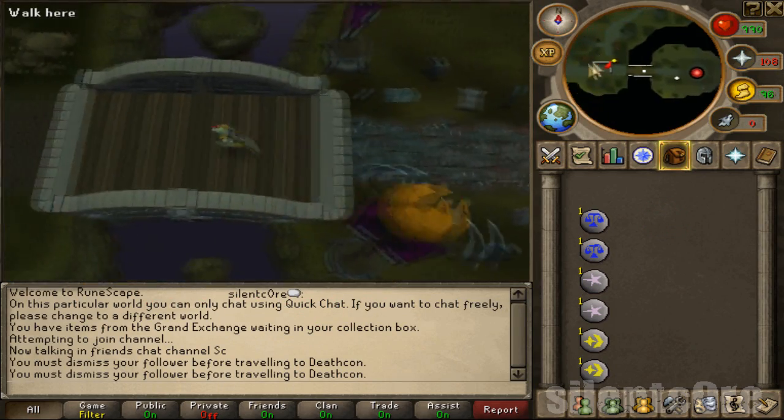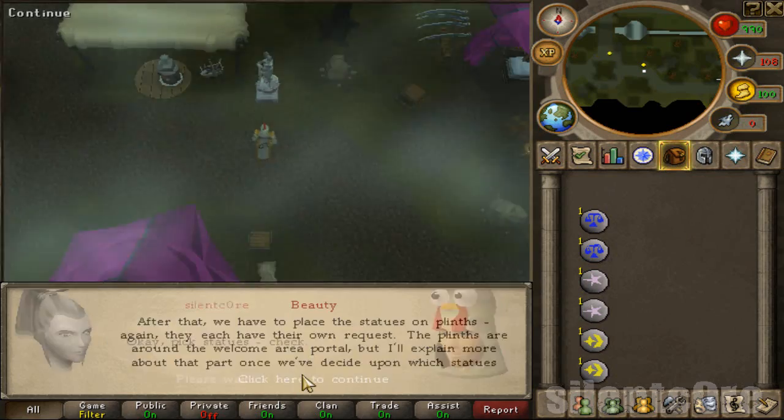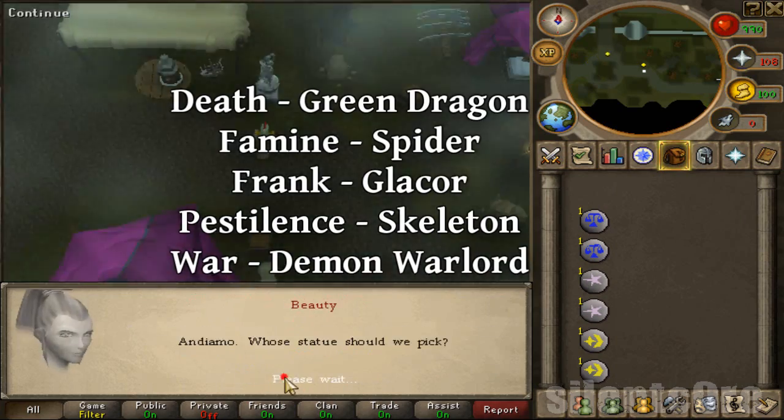To start this year's Halloween event, you want to talk to Frank — he's just next to the clan camp. And once you're in, you want to wield the thing he gives you, go in the clan citadel portal, and then talk to the statue called Beauty.